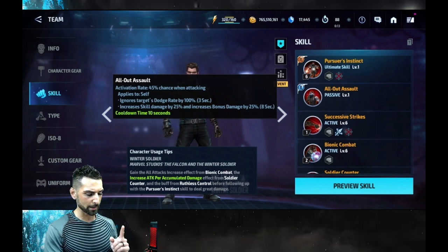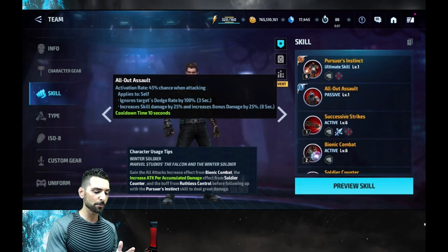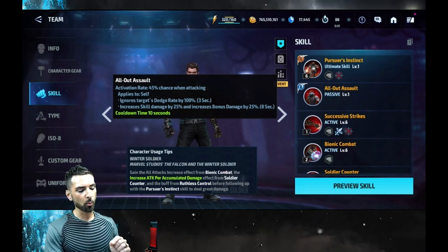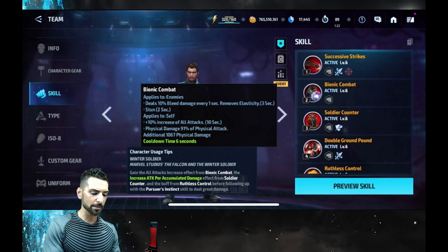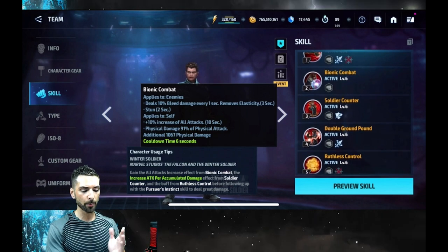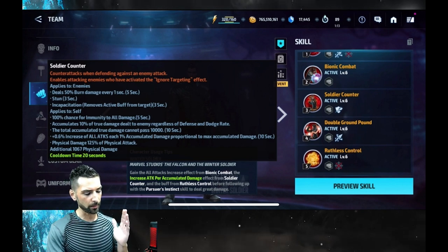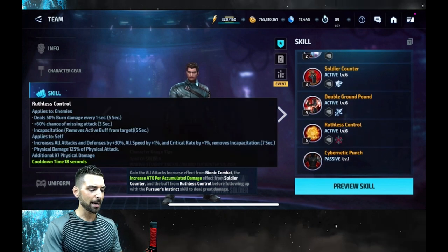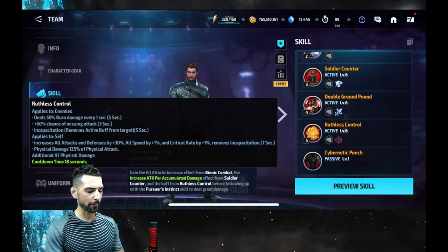On his tier two passive: ignore target dodge rate by 100% but only for three seconds out of ten. Skill damage bonus for eight seconds out of ten — that's not so bad. On his two skill there's a 45% chance of a 10% increase to all attack for ten seconds, so that's up all the time. His third skill has accumulation plus immunity for five seconds. His fourth skill is what you'll want to proc on.